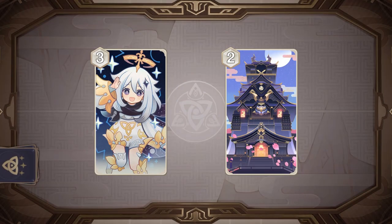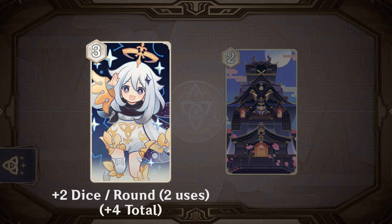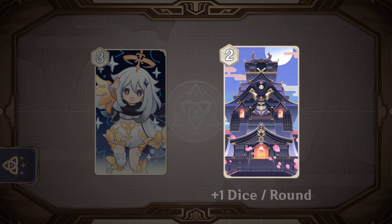Next are cards you'll collectively hear referred to as ramp cards. These cost some dice now but provide additional dice in future turns. If they provide more dice than they cost, you get a Dice Advantage. You'll definitely recognize Paimon here — she's one of the most universal cards for Dice Advantage, giving back four dice for the cost of three, making her pretty much an automatic inclusion when building any deck. Tenshukaku has a similar effect, but it's a little harder to activate and takes at least three rounds before giving you Dice Advantage. However, it does have the potential to generate Dice Advantage for the rest of the game, which can be very powerful in the right deck.